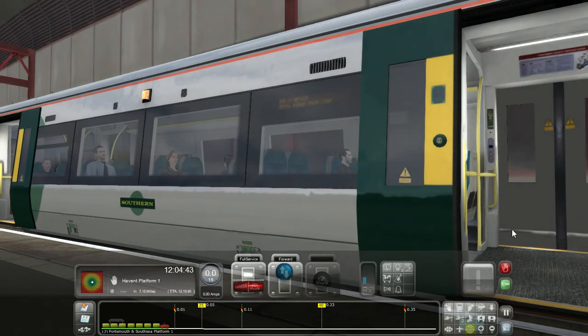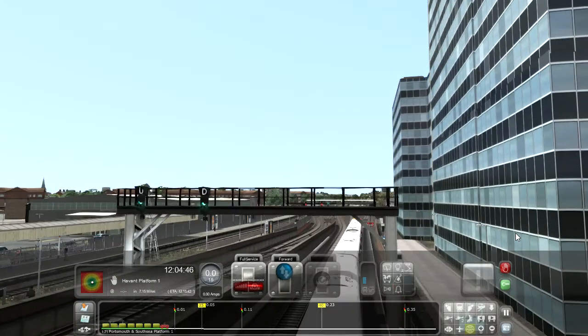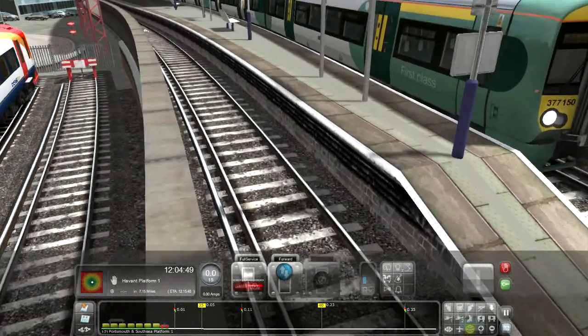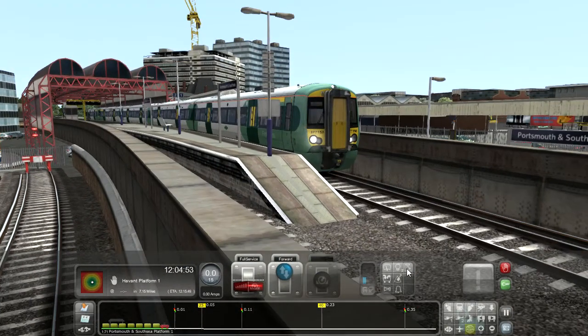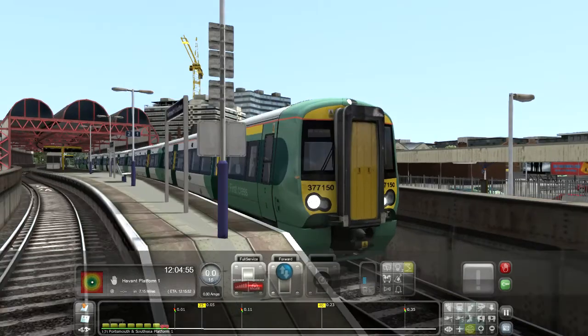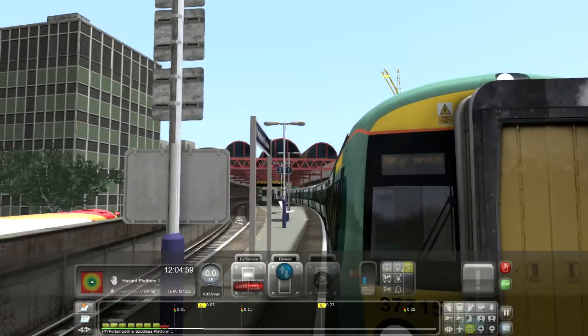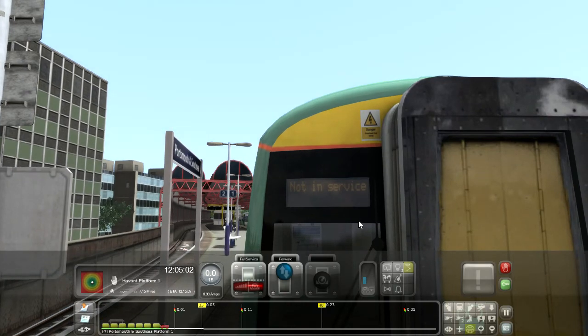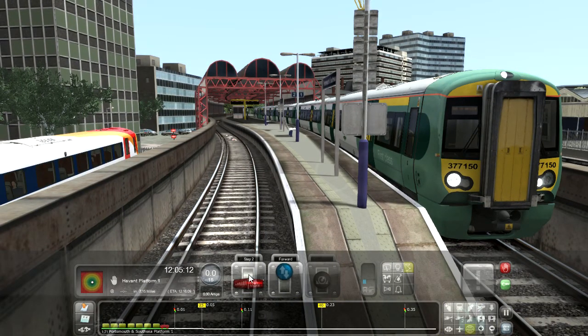Something I don't like about this Electrostar in the game - there are no sound effects when it's just sitting here. Actually, that's a bit better. We need to set our destination - I'm not sure if this works in this train, but please work. Nope, doesn't work. Rubbish! Right, let's go.